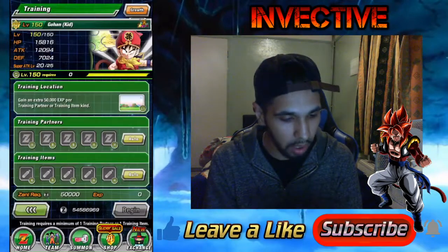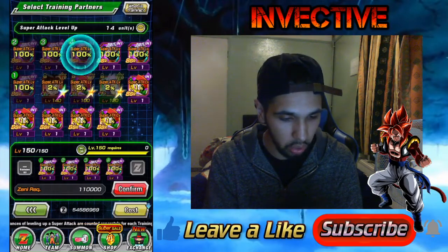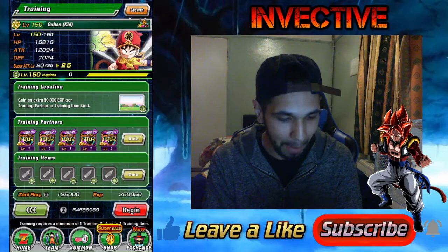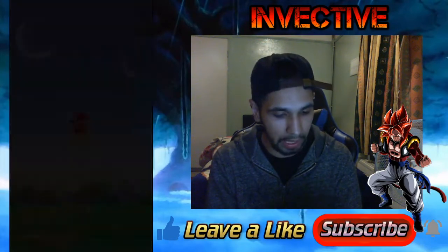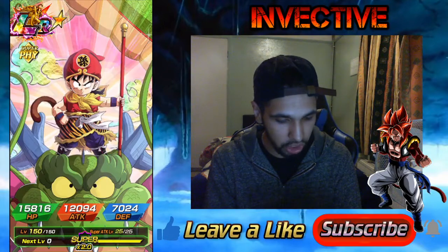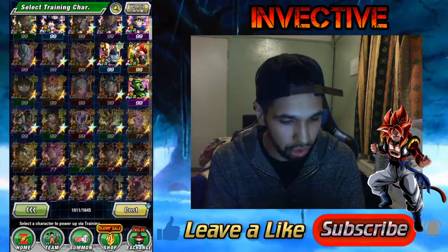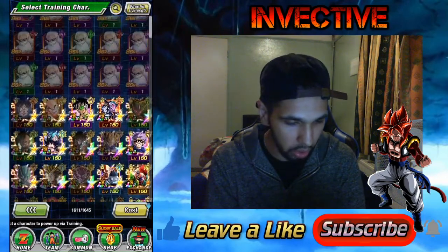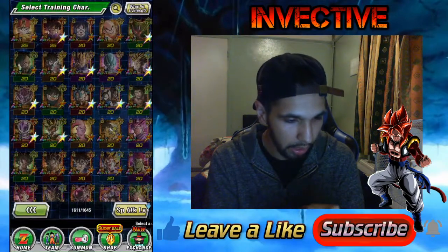It's up to you guys if you want to do this, but it was hard trying to get all these stages done. Super attack level 25. Now we can check out everything he does because his super attack has changed — he's gone from that trash unit he used to be to just a completely new character.